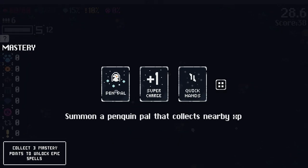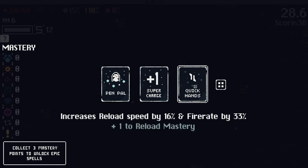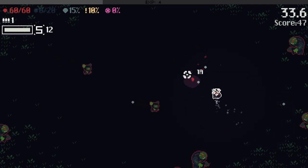Which means — what do we want here? Penguin Pal that collects nearby XP, plus one Super. Quick Hands: Increased Reload Speed and Fiery, plus one Reload Mastery. We're going for that — shoot faster, reload faster. Big fan of that.